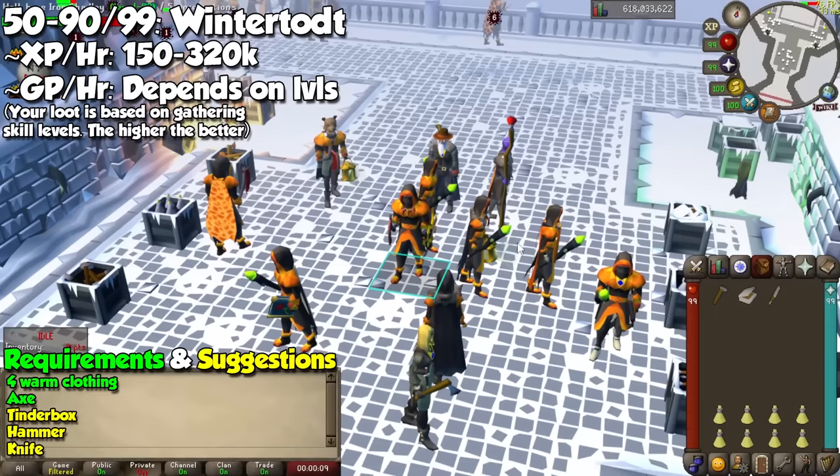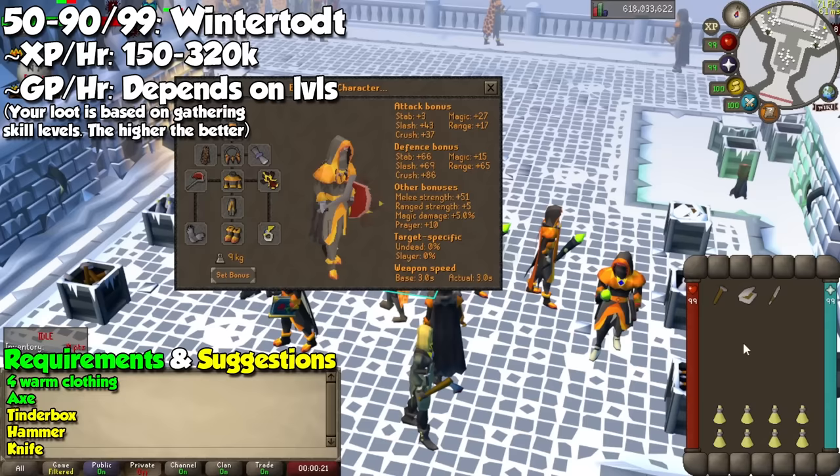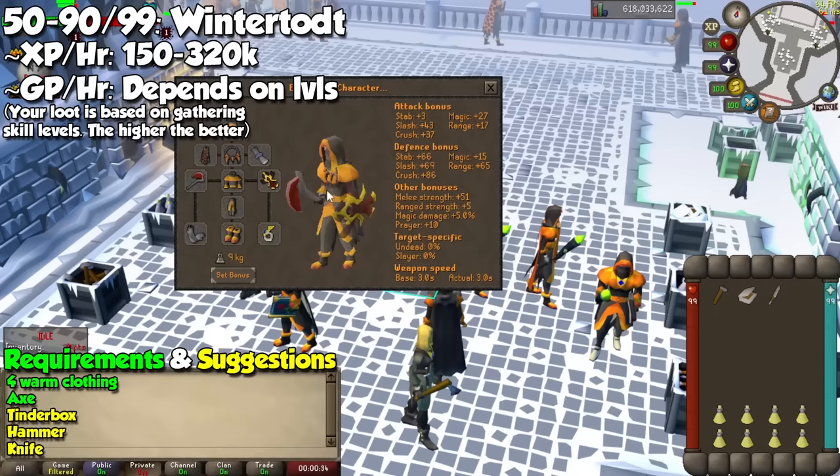There are no requirements for this activity. All you need to do is come to the northern part of Zeah and set up at the nearby bank. You may reach this place quicker with the games necklace using the direct teleport. When you are there, copy the setup you see on screen and adjust according to what you have. Your four pieces of warm clothing are an absolute must, along with an axe in your hand, and at your inventory I recommend a hammer, a tinderbox, a knife, and as much food as you're comfortable with for one or multiple games.